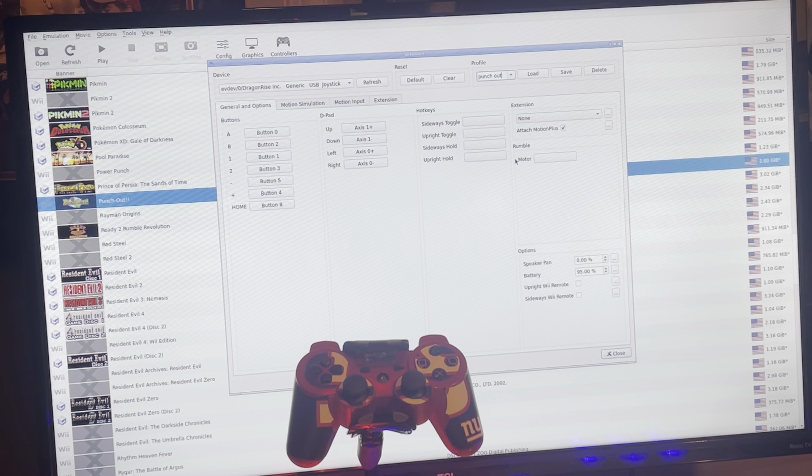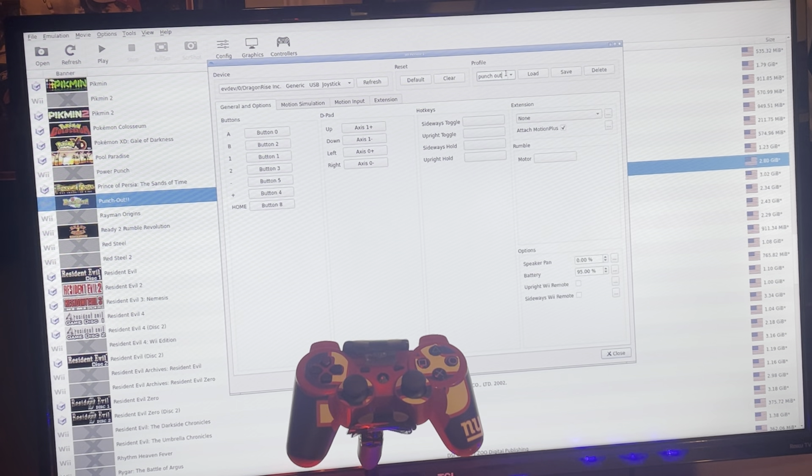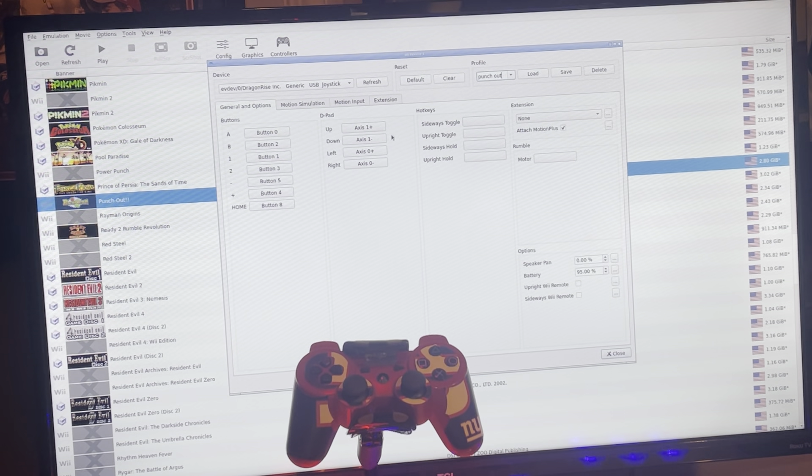Later on, let's say I'm doing game two and I want something similar — I could just load the Punch Out profile here, delete the name, write in my new profile name, and press save. It'll save another profile for you with another name so you won't have to redo the mapping all the time. You might just have to change something in there.